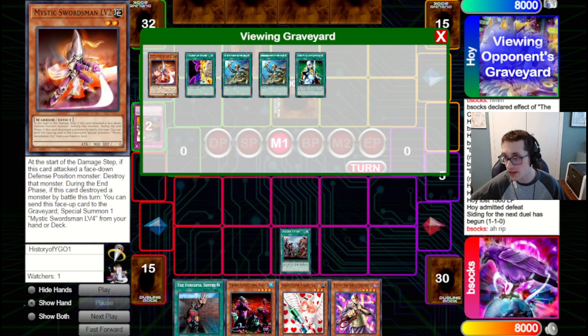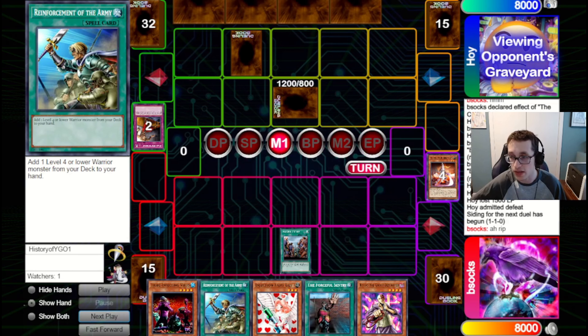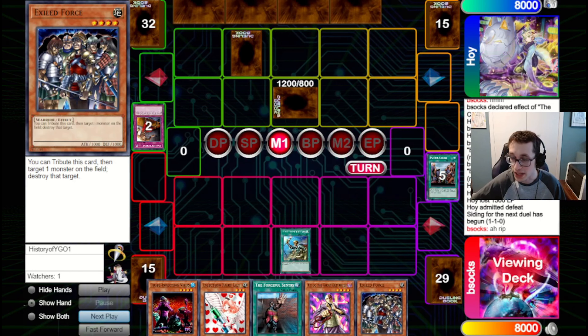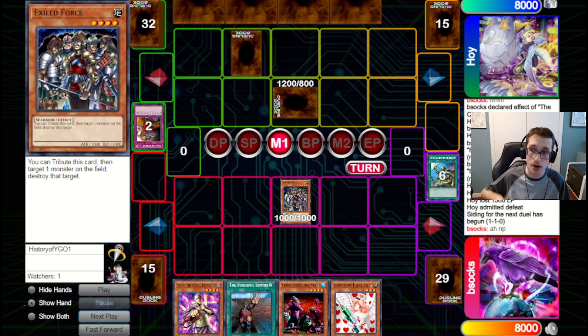We could have sent Exile instead of Mystic Swordsman level two to make them more likely to give us the Rota, and then search out Mystic Swordsman level two and hit over their set that way. But I prefer actually getting the Exile to hand because they've got a Battletrick — I want to know about it. By sending the Mystic Swordsman level two, if they give us that, it tells us they do have a Battletrick. They give us the Rota though, which tells me they don't have a Battletrick set — good to know for the future.